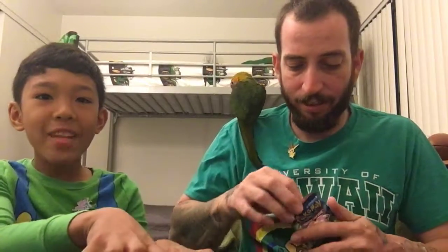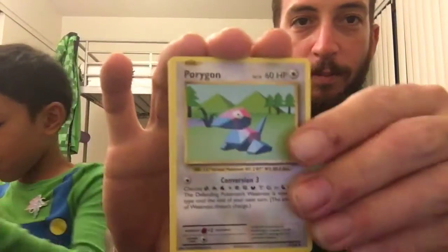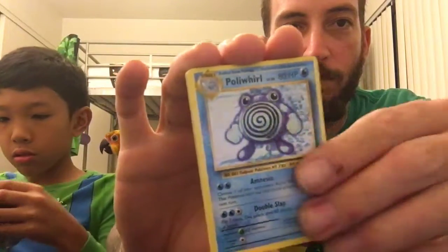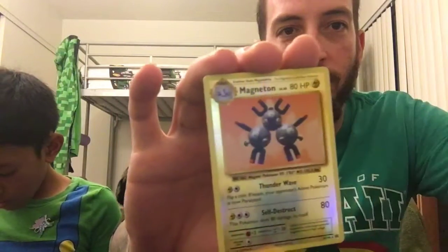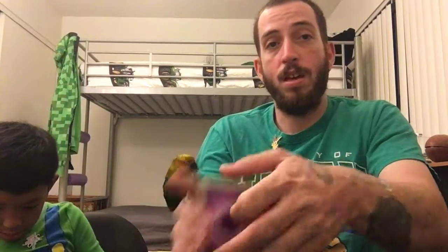So I'm going to do my Ultra Prism and Evolutions. Hopefully I get something crazy like a mega Mewtwo. Porygon, Trainer, Polyworld, Ponyta, Doduo, Staryu, Seal, Charmander, Magneton, reverse, and another Beedrill regular. That's two Beedrills for the day, but that's okay because we still got an Ultra Prism left.